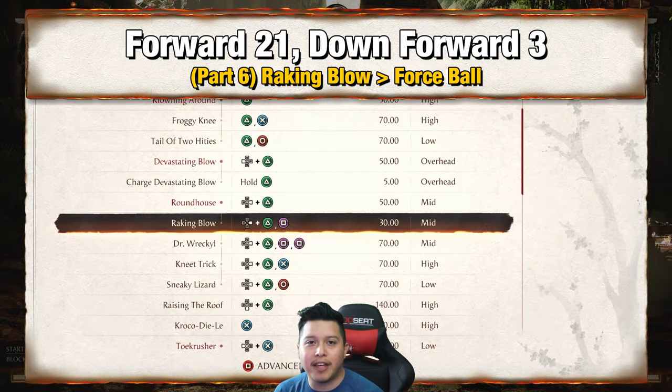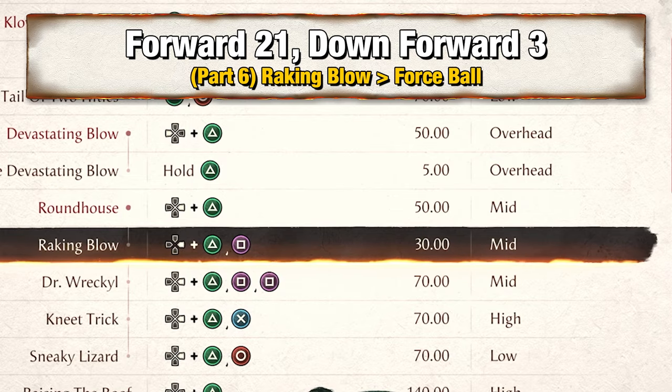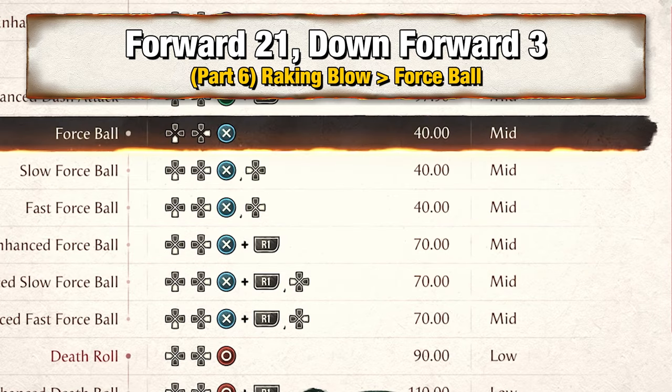Alright, for part 6 you want to add Raking Blow into Force Ball, which is forward 2, 1 and down forward 3.